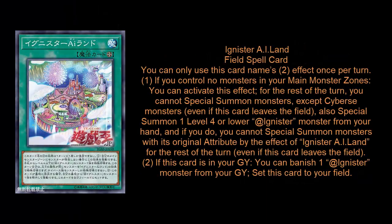His field spell, Eyeland, lets you special summon an Adignister monster from your hand as long as you do not have a monster in your main monster zone. This feels 100% necessary because outside of the level 1s, the deck felt incredibly normal summon reliant. You're going to want to get to Eyeland very quickly, probably on your first turn. It can also reset itself from the graveyard by banishing an Adignister monster from your graveyard — so if it's destroyed by your opponent, you can just reset it back on the field.